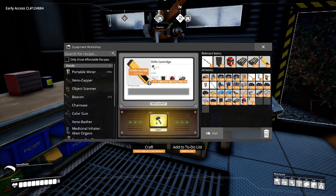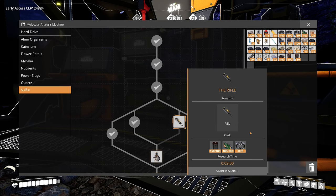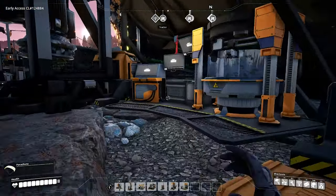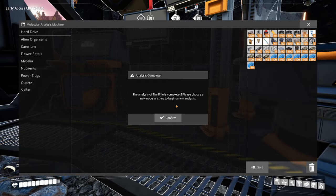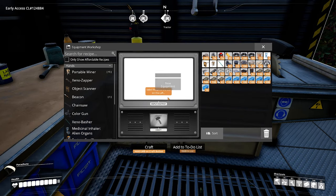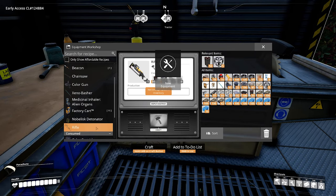Unfortunately we can't use the cartridges until we have the gun. With 100 circuit boards and more than enough heavy modular frames, we are going to begin the research for the rifle. The thing I forgot is that this doesn't actually give us a rifle — it only gives us the opportunity to make one. So we're going to need a lot more resources to actually build the thing once we finally research it. Looks like the research is all done, so let's take a look in the equipment workshop and see what it's going to take to create.